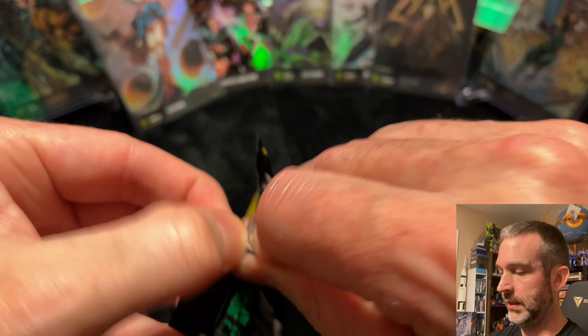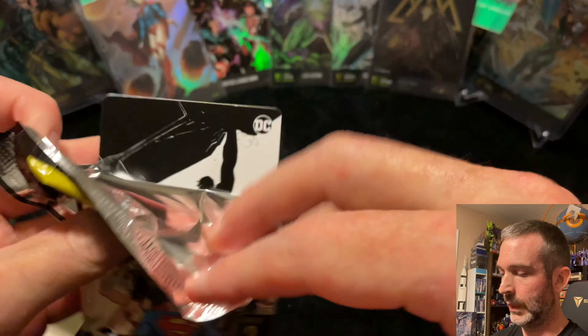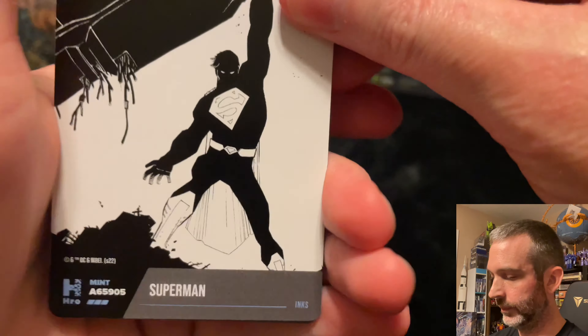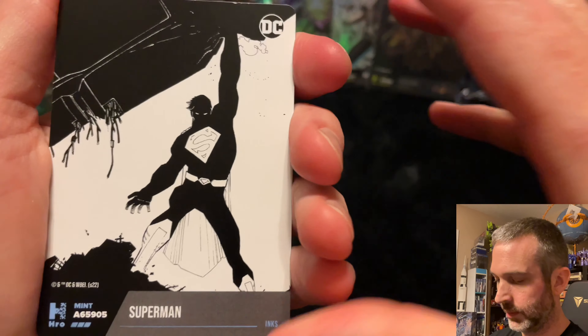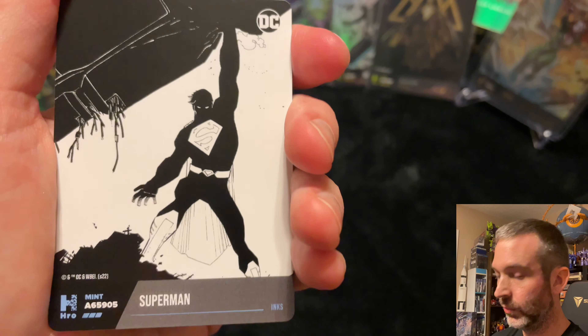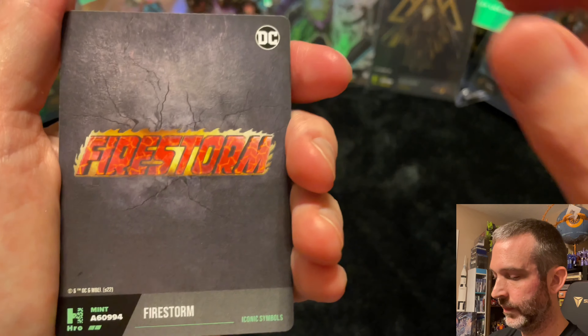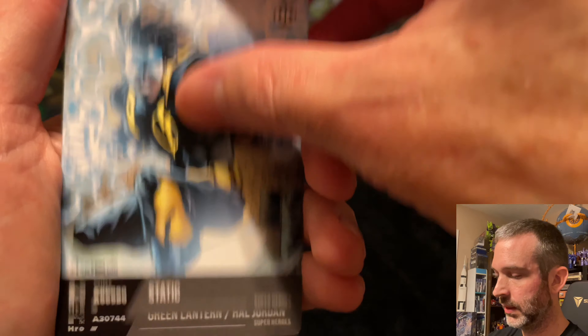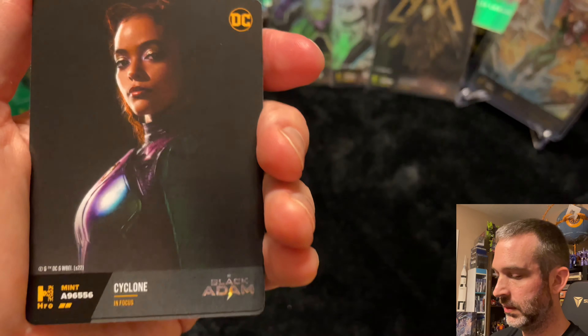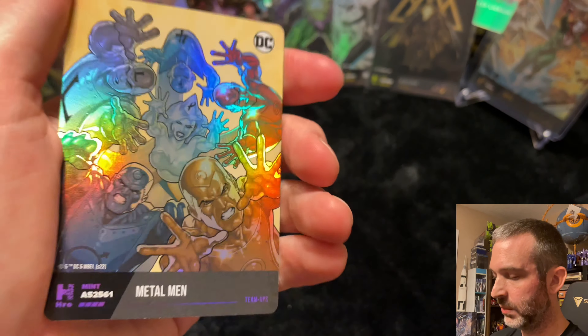Pack nine on the left. Superman inks — I love this card, great artwork, really cool contrast and design. Superior. Uncommon. Common. Common. Uncommon. Common. And Metalman epic.